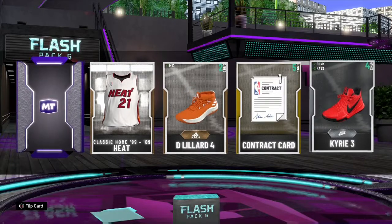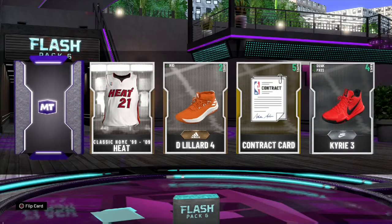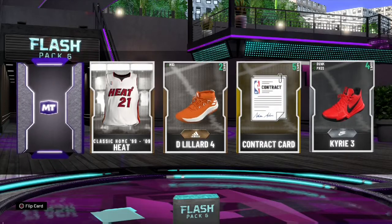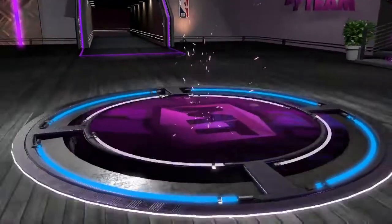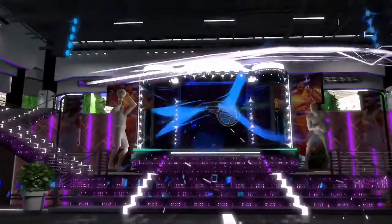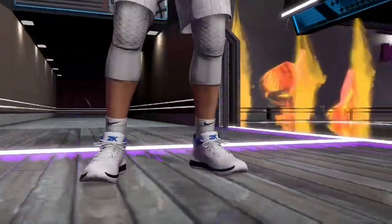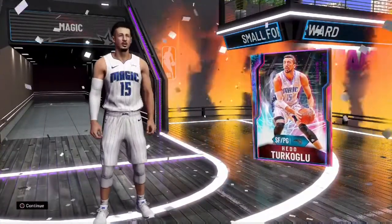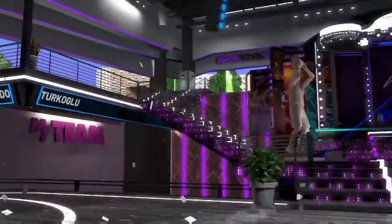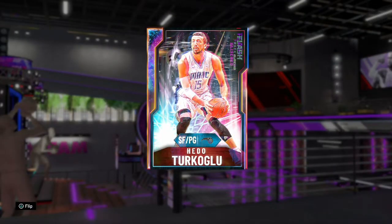We got a Galaxy Opal! The most expensive one is Yao Ming - let this be Yao Ming, it's about 350,000 MT. We got Magic Small Forward. We pulled Hidu Torkulu! We spent about 260,000 MT. Finally, we pulled a Galaxy Opal - Hidu Torkulu, the glitch one.